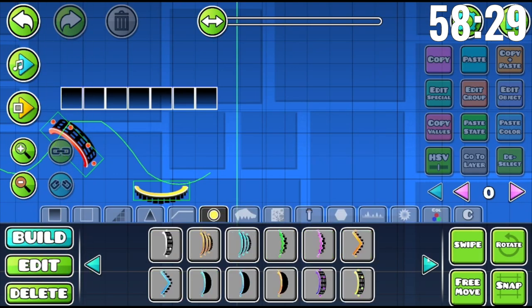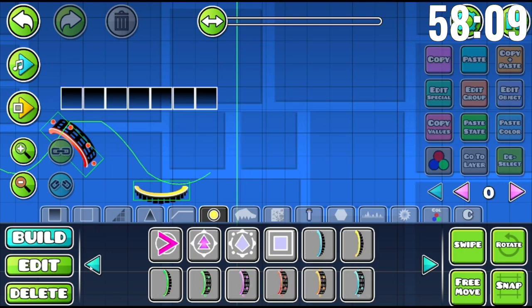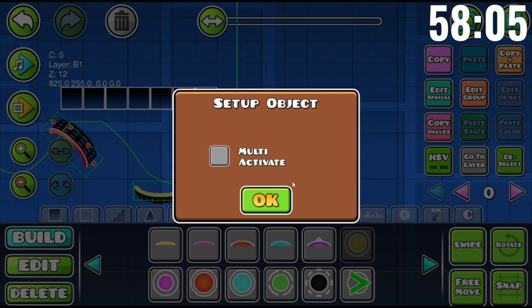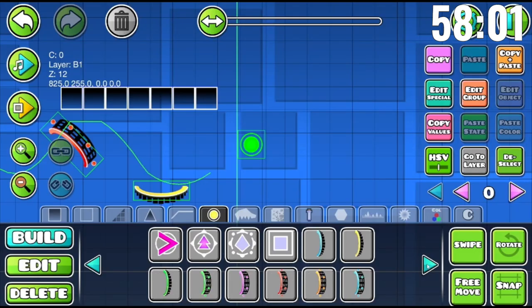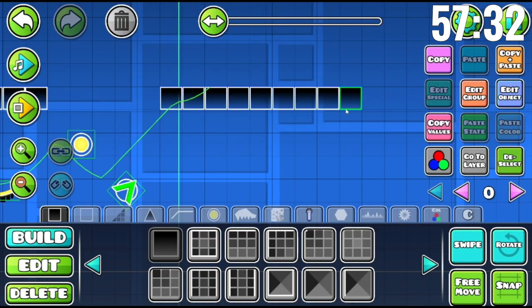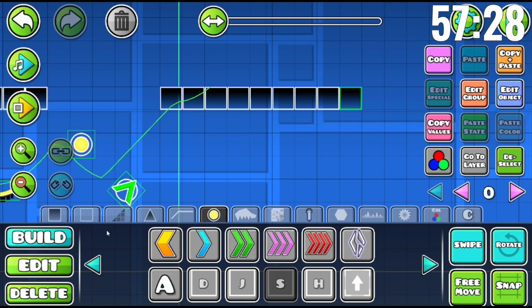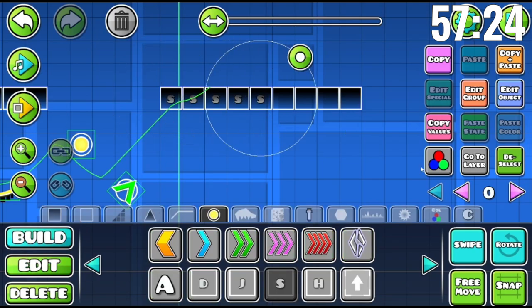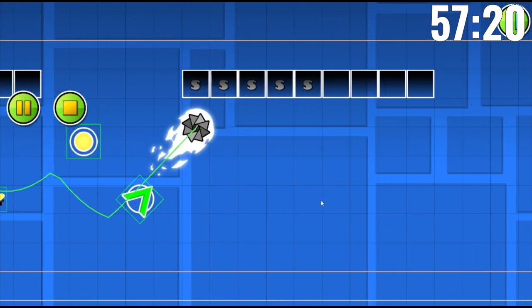I'm gonna try to use 2.2 stuff. What's that yellow thing? Oh, it's the new game mode! Also, how do you put the orb that kind of goes backwards? Is it in the special category? I should've checked earlier. In the blocks panel, I think it's the S key, maybe D — I don't know. There are so many basic things I don't remember.